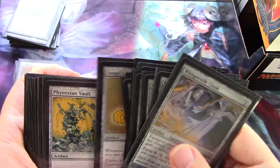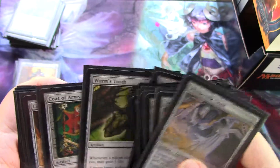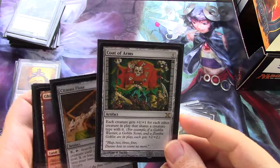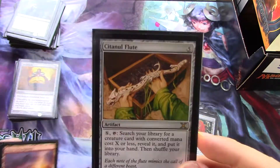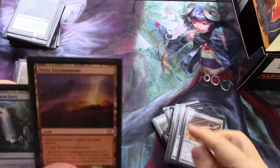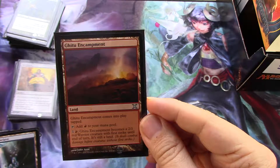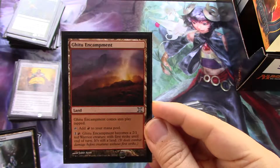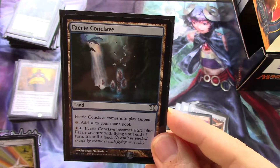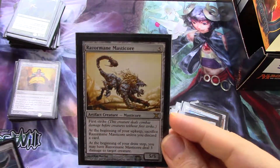These are all repeats of cards that I showed in the previous video, so I guess I did pull a bunch of artifacts for this set, which is nice. Another coat of arms, nice. A cycle of additional lands that do something special — Dominaria is coming in with one of these cycles, which is very nice. The manticore.